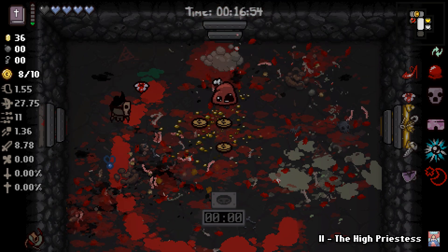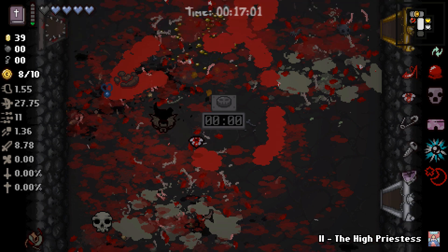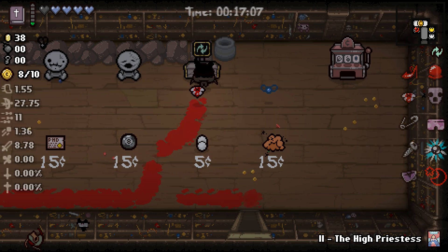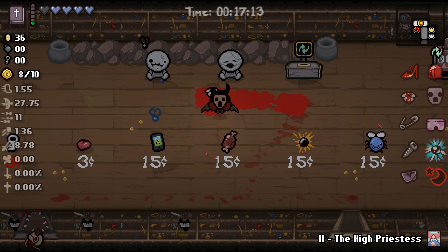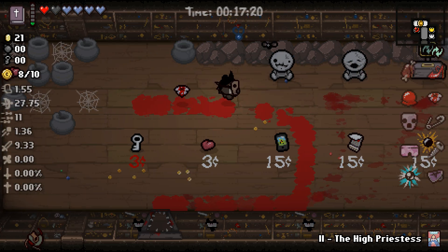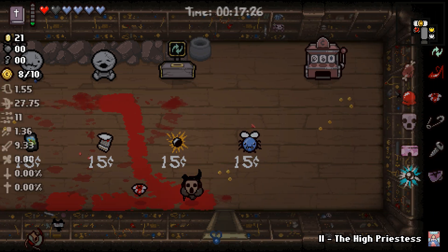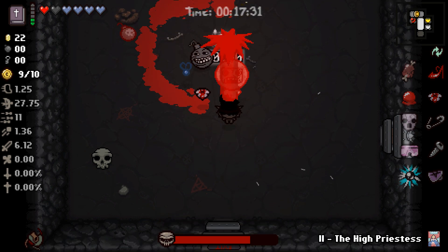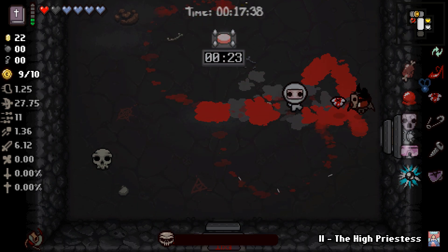Alright, you're dead. Is that all of them? Is there a battery or a spirit heart for sale in here? There is not — I'm not particularly interested in any of these items honestly. I am gonna take Meat — it's a damage up but it also gives me a red heart, which means if we get something good in our deal with the devil at the end of this floor we will be able to take it, and that's actually very important.